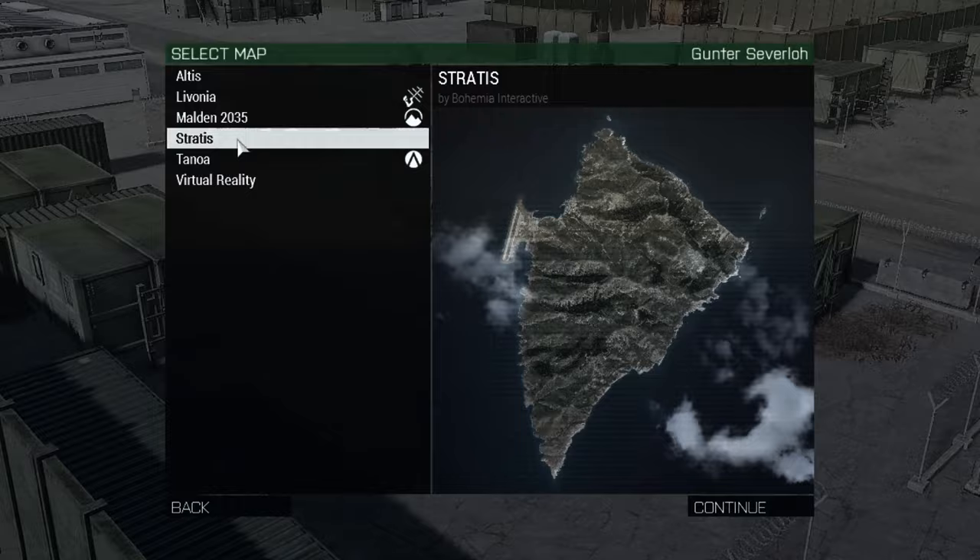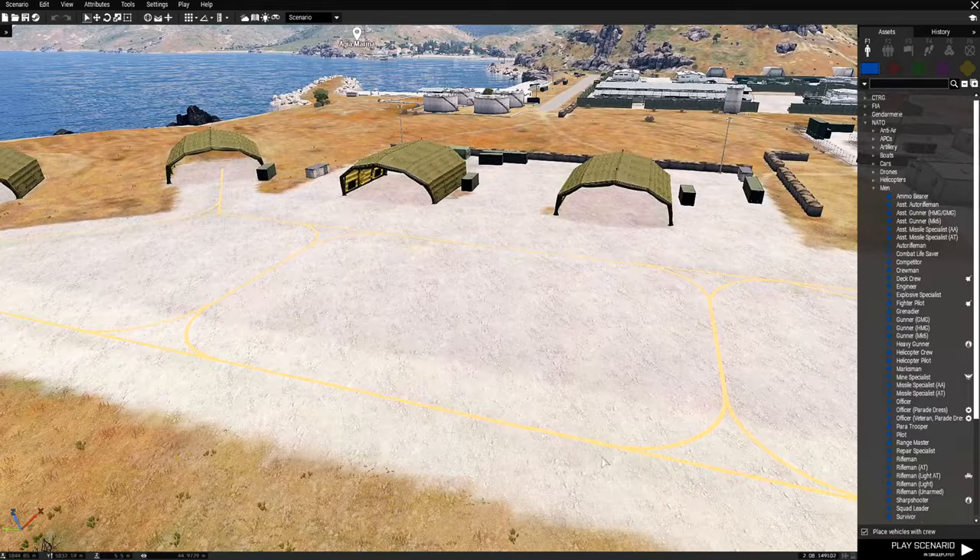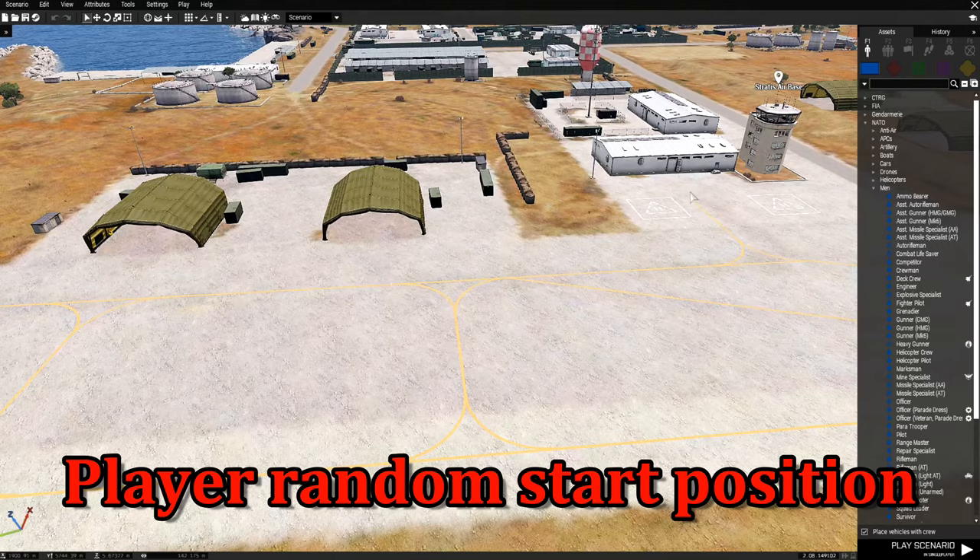We're going to go to Stratus and over here to the airfield. What we're going to do is set up five random positions where the player is going to start at — four hangars and an office building.